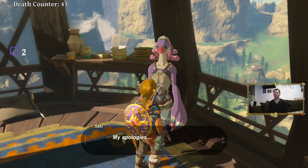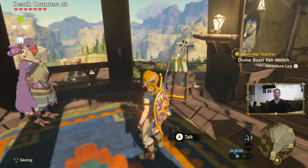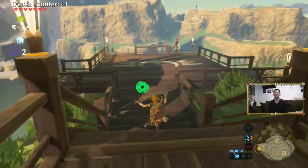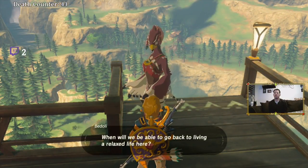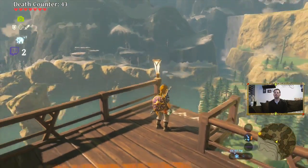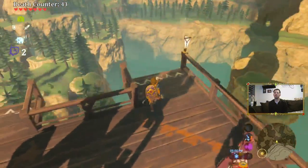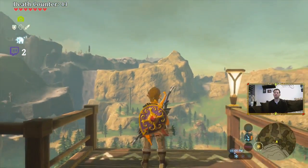Descendant! Are you alright? I'm not the Descendant, man, I'm him! Alright, so we got an update — search the flight range for Teba. Okay. So the flight range is where the flag is, they said? It's a straight shot down to the flight range, it said. I don't know where it is exactly. There was a flag or something, wasn't there?